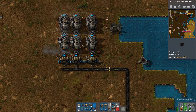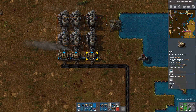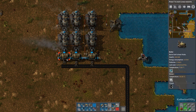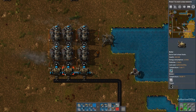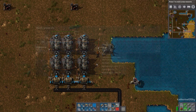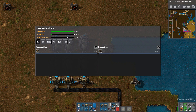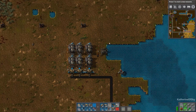With these simple steam engines and boilers, they automatically tune themselves to use up only as much fuel as they need. So you don't have to worry about building too many, because it's just going to tune itself. If we look at our electric network information, we are producing 300 kilowatts, but that is a tiny fraction of what we could be doing if we had more draw on the system.